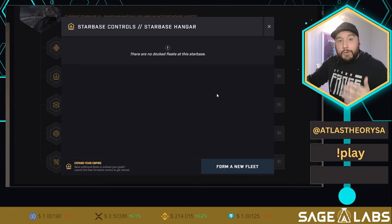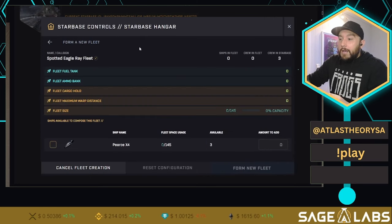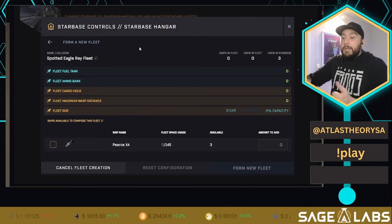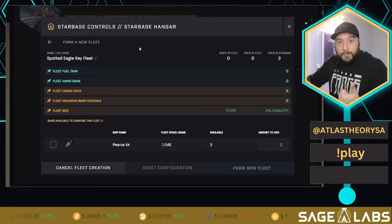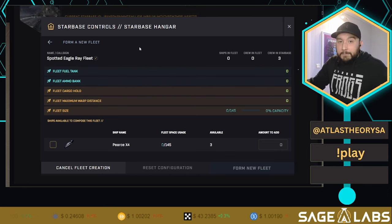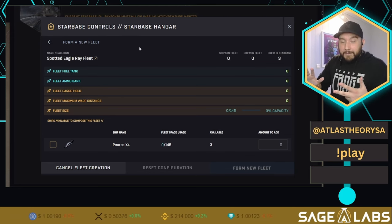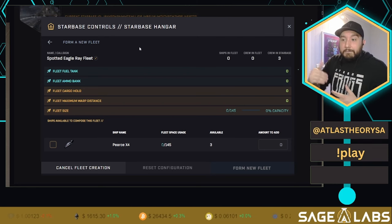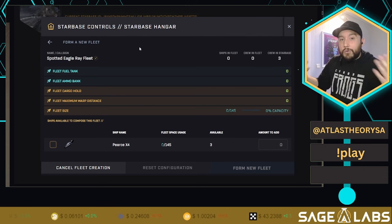The next thing to do is form a fleet. We brought in three X4s, so for the sake of this video I'm going to form a fleet for each action in the game. We'll have a scanning fleet — where we scan for SDUs, which are Scanning Data Units used in recipes — and a mining fleet. The third ship we're going to leave in the star base for crafting, because you cannot actually craft with ships that are part of a fleet.